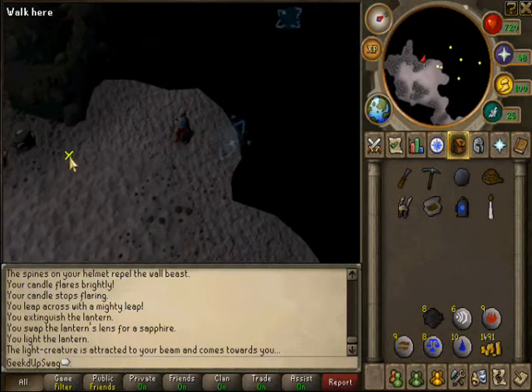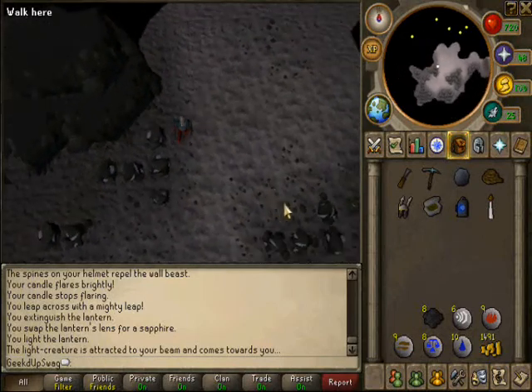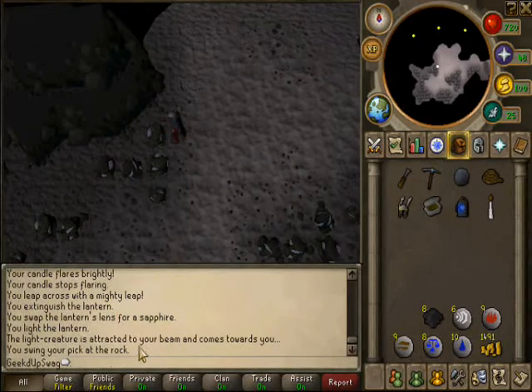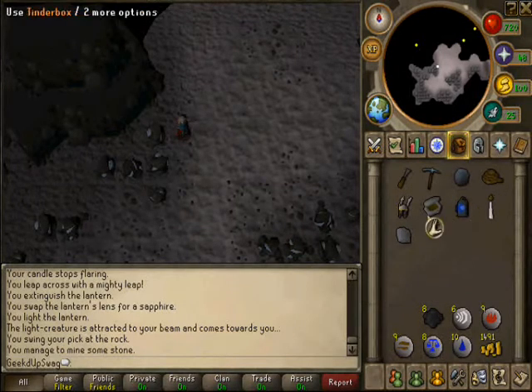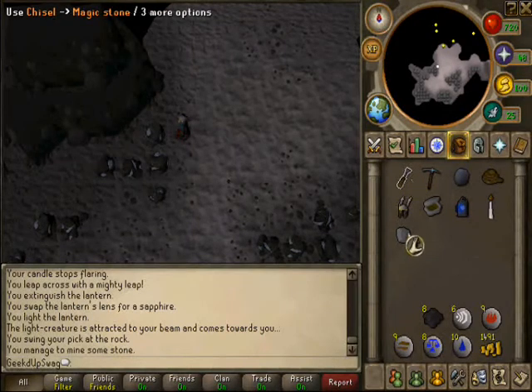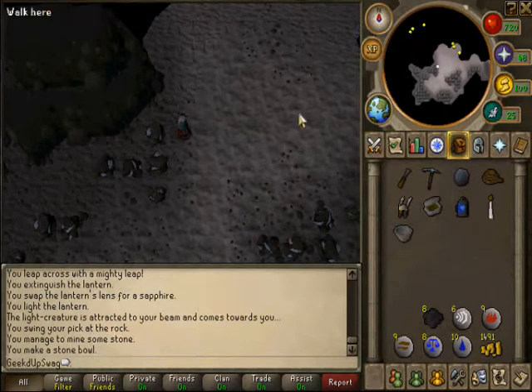We're over. Just pick any rock to mine. You mine it and find a magic stone. Then use your chisel on it — there we go — and you have a stone ball.